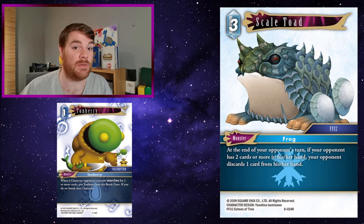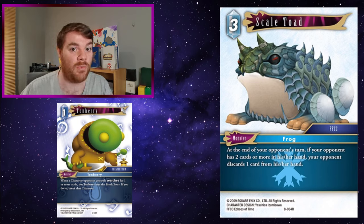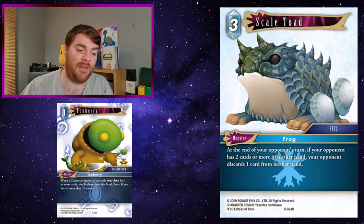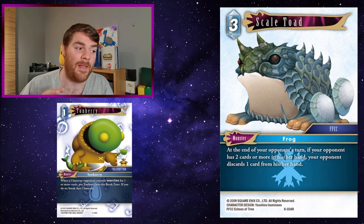Scale Toad - Tonberry breaks the searcher backup or forward. But if they do decide to search anyway and have successfully searched, Scale Toad will be there and your opponent has to discard down if they have two or more cards in hand. When your opponent sees Scale Toad and Tonberry on the field and goes for that search, they probably have a play in hand - but either way this is horrible to face because your opponent really has to think how they're going to get around these two cards.